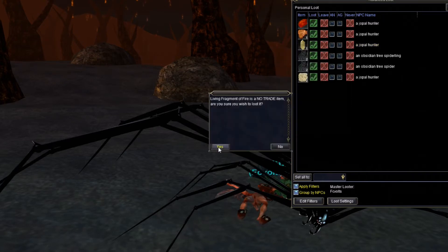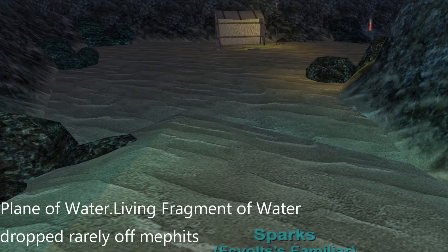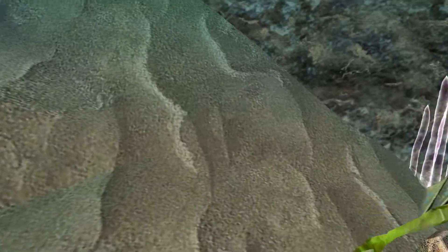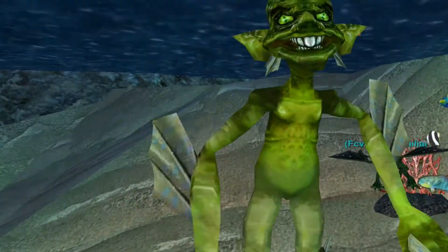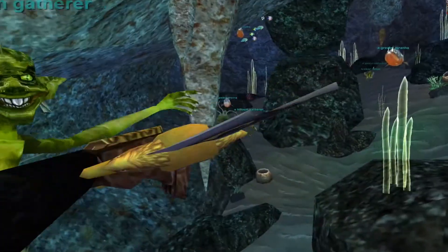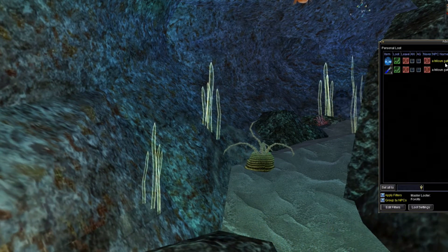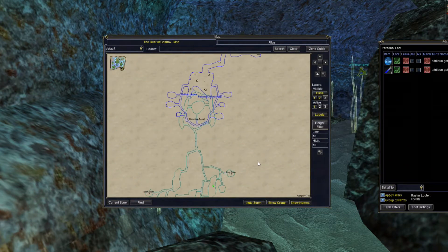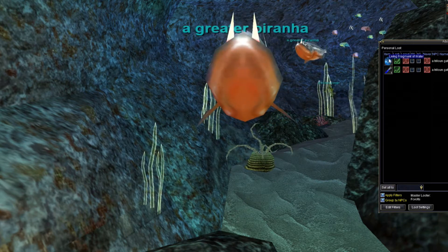Next, looting a living fragment of water in the Plane of Water — it also drops off Mephits. This was actually the most time-consuming part of the quest for me; I spent a lot of time here. But eventually it did drop. There's the living fragment of water, and the area it dropped for me was not too far back in the zone, kind of near the front in the middle.